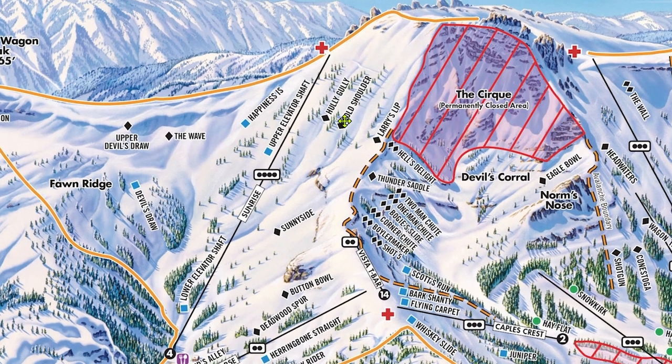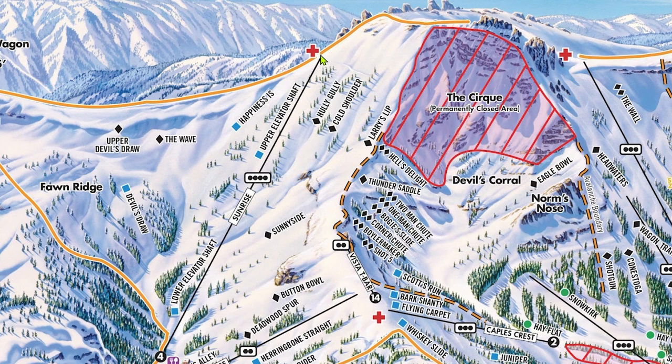Now to talk about the terrain looker's right of the lift. As soon as you get off the lift, there's a gate that'll allow you to hike up to the top of Thimble Peak and ski a very special run called 99 Steps. This hike is quite steep and long, but it pretty much guarantees a few fresh turns after a storm. Just watch out for traverse tracks below.